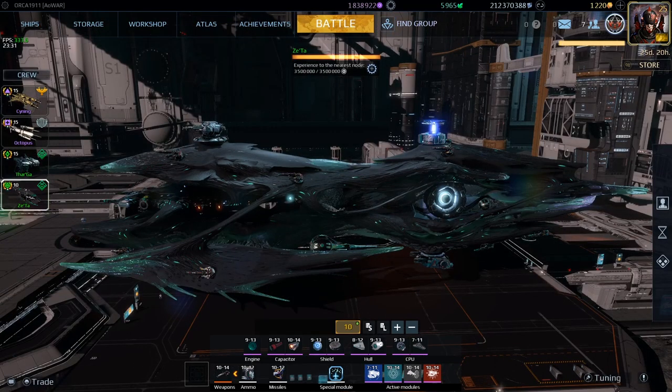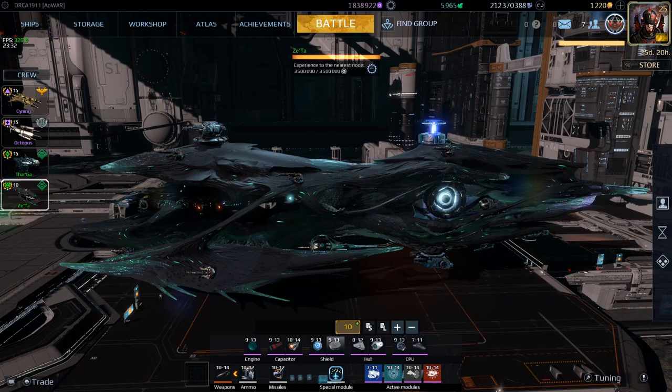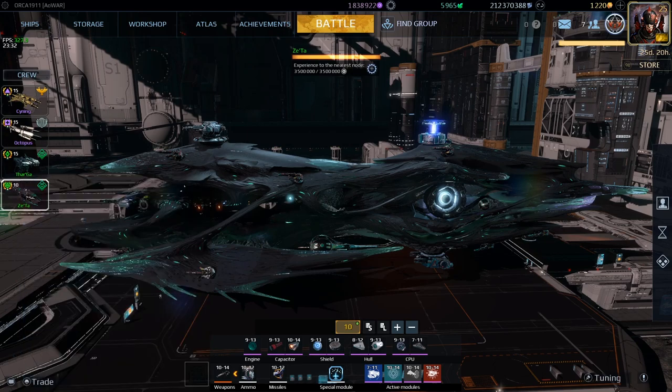The specific modules you need to pay attention to are the Adaptive Shields, Adaptive Membrane, and Predator's Instinct. All three function the same way — you need to be at 90% of your maximum speed. In this case the maximum speed is 134 meters per second, so just go at 134 m/s and enjoy the extra effects that all three of these modules give you.